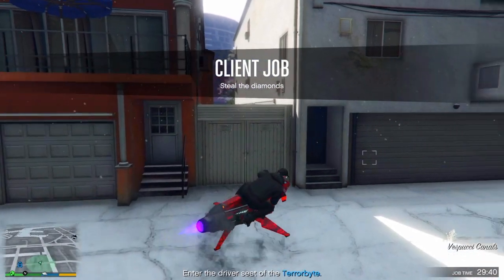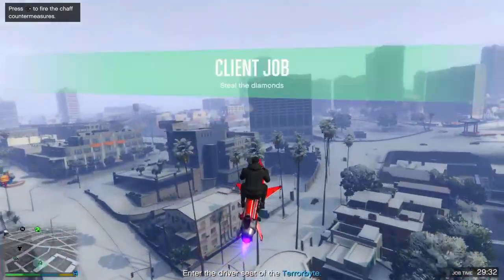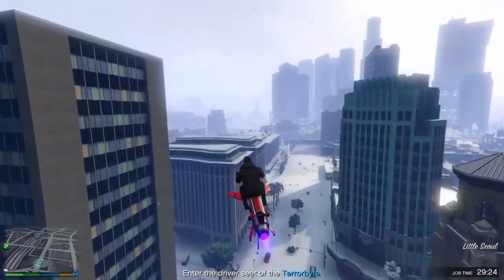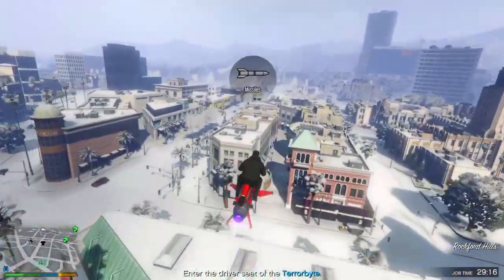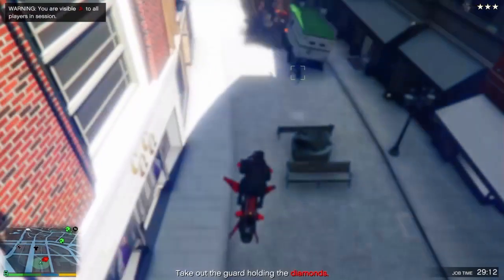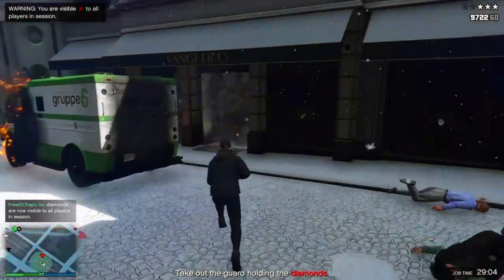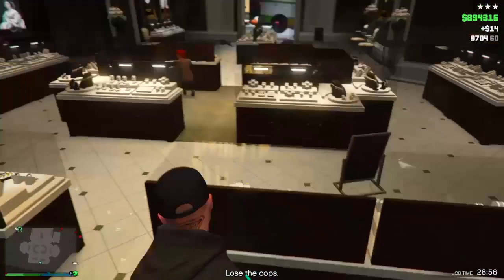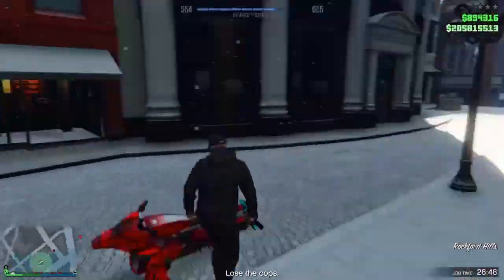Go to the location for the Diamond Shopping mission — don't drive the Terrorbyte over there even though it tells you to, because it takes too long. Just get on your Buzzard or Oppressor and fly over. This is the alleyway you're looking for — it's kind of curved at the end. There'll be two guards outside from the armored truck company; blow them up. Then shoot a grenade launcher into the store to kill most of the enemies inside — way easier than fighting everyone individually.